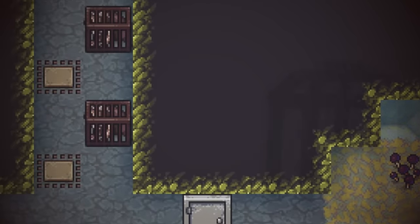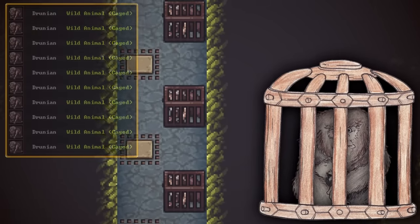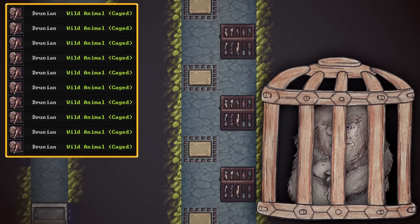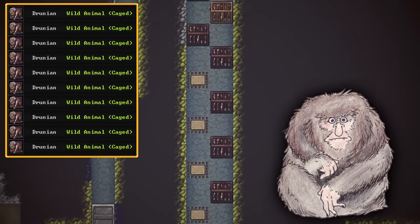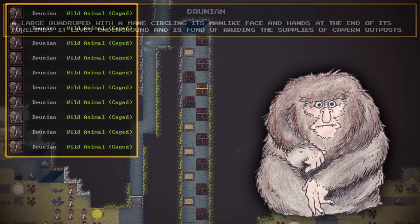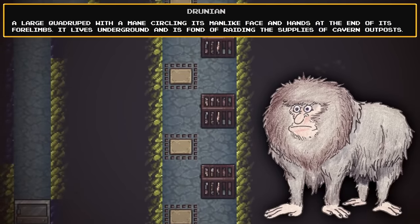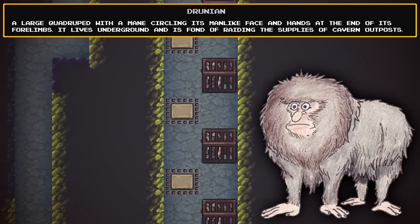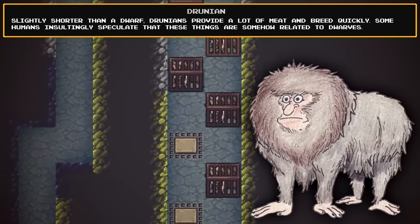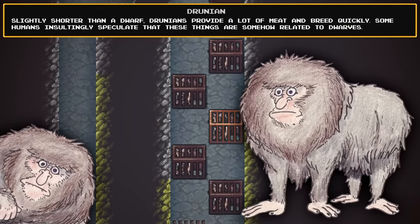It appears we have some more visitors down in the caverns caught in cages — much like that rat, except this time there's many more. Ten Drunians. Looks like we managed to snag an entire troop of the things. Might be a little bit more useful than the rat. Drunians are fairly sizable quadrupeds with a mane circling their man-like face, and they also have hands at the end of their forelimbs. They live underground and tend to raid cavern outposts for supplies. They can be useful, mostly for meat production, with a pretty good turnaround if we wanted to have a breeding program.